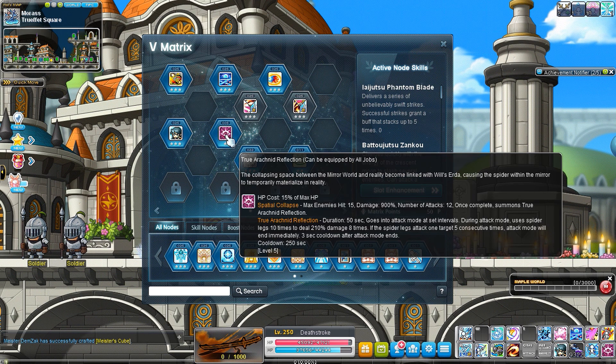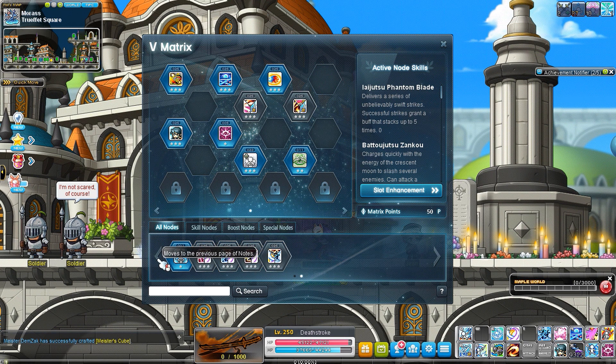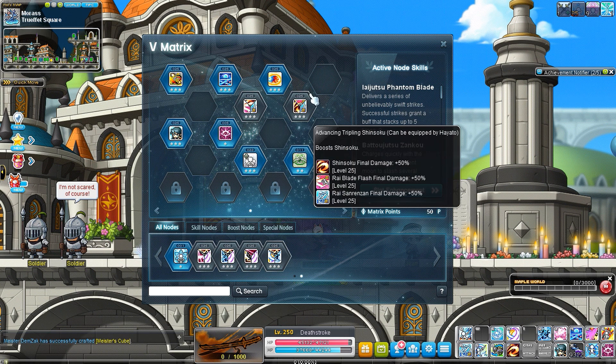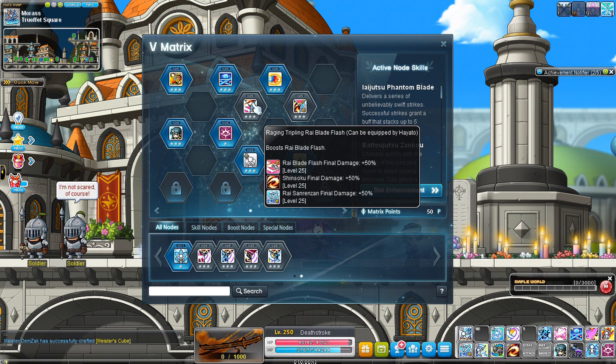The Commander skill — most people won't have access to it right away. On a normal server you can probably buy nodes on the auction, but they're expensive at the moment, so decide when you can. If you plan on training and leveling and need the extra damage from Falcon's Honor, either hope to get it in your primary pair or get a secondary pair to boost Falcon's Honor. If you're exclusively leveling, boost Rai Sunrinzen and Falcon's Honor, and maybe leave Rai Blade Flash out unless you plan on bossing — it's a very important skill for that.